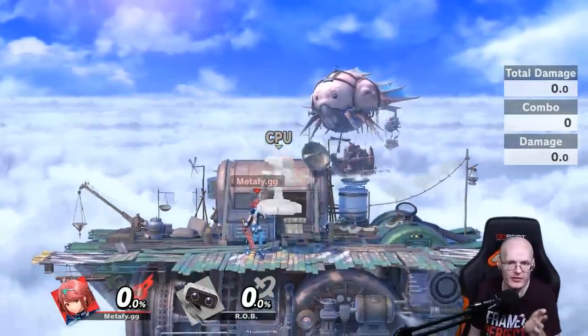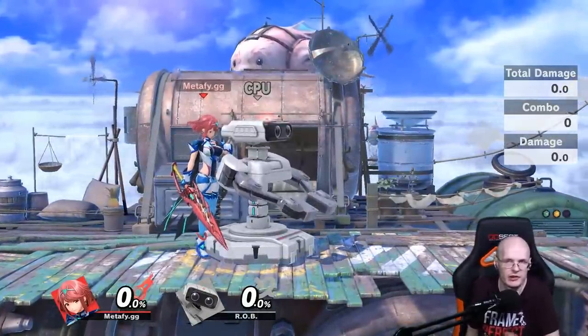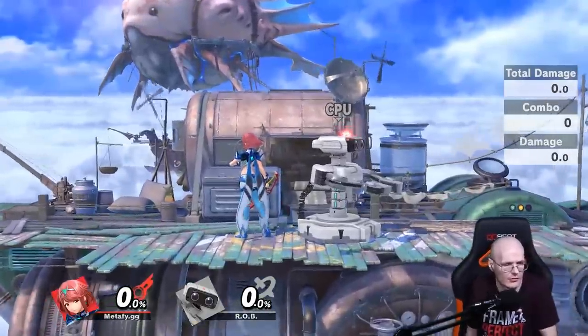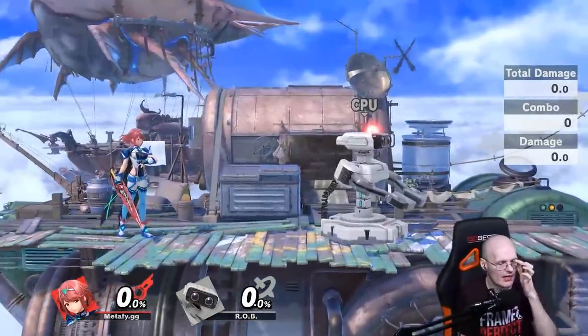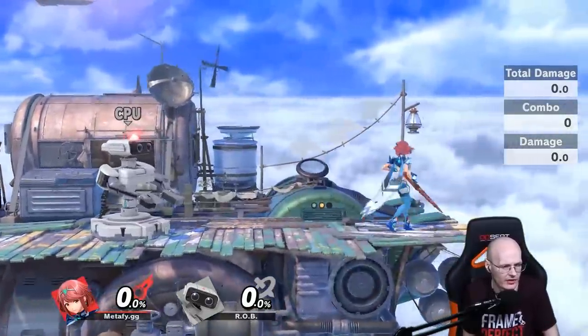I've tested this against Rob and Ike — I got them from 0 to 300 percent, just going back and forth, left, right, over and over. You can see it works as long as you don't mess up your execution. I'd say the two best options are the full hop approach and the full hop with an air dodge back, though it varies by character.